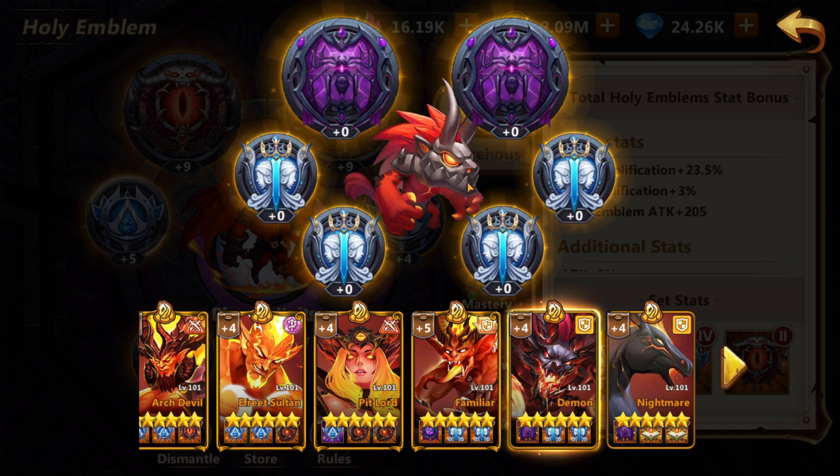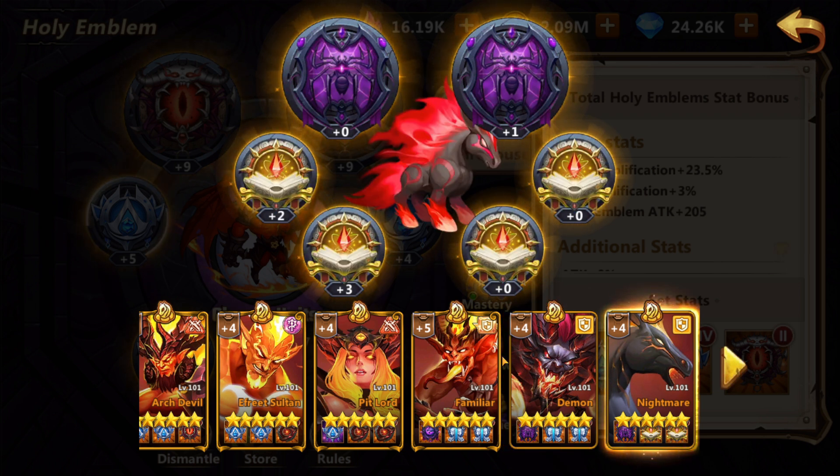Demon is a similar case to Imp, just with less dodge, but is a 4x unit. Instead of reviving, it kind of heals, but it's not that good of a tank. I mainly use him because of the buffs from Imp, Nightmare, Efreeti, Devil under Xeron, and Pitfiend's healing. Break this chain and Demon is benched immediately.